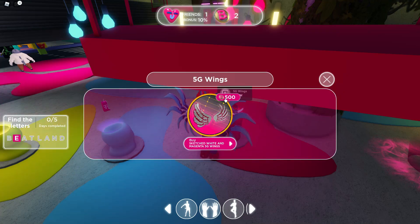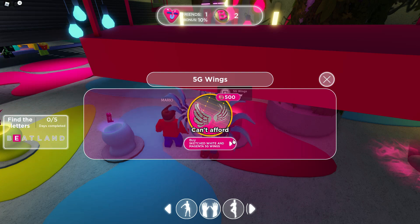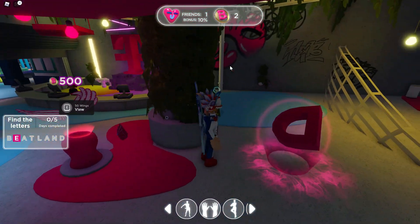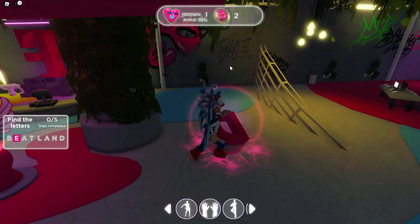Next one right here inside of that shop that has the 5G wings. So there's like two shops. This is the one that has like the pink flooring, the 5G wings. Right next to the wings is where you're going to find the letter D right there.